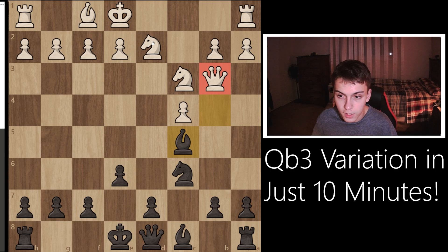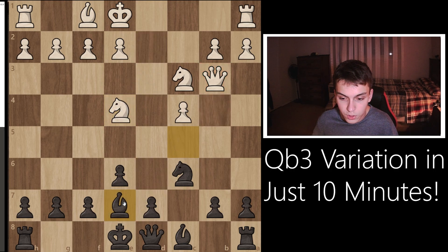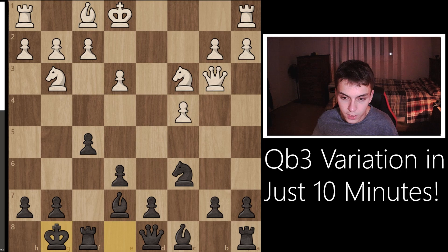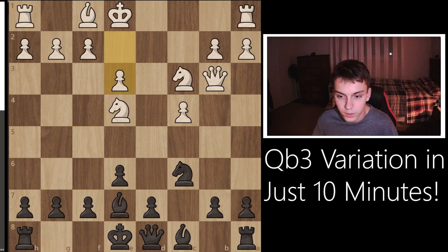Alternatively, if your opponent doesn't play e3, they could just play Ne4 right away, in which case you can slide this bishop back to e7. That's a very good square for the bishop because it can come out anywhere it would like to. After something like e3, f5 is already an option. You're going to get something like Ng3, and you can just castle. Very good position for black.